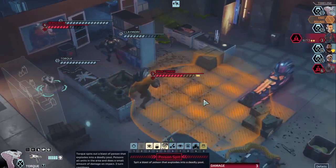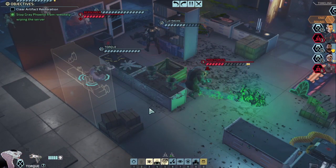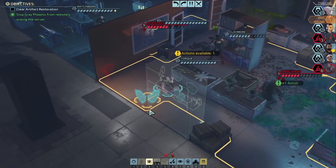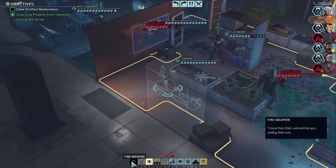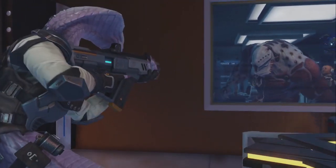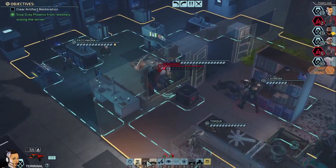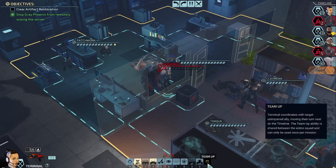Next up — poison. Probably poison the Praetorian. Just to make him a little easier to deal with. He's just gonna keep stacking armor every time he gets damaged. At least if he's poisoned, he's taking guaranteed damage. He'll be easier to deal with. Peg the Berserker. And he's going full in rage.